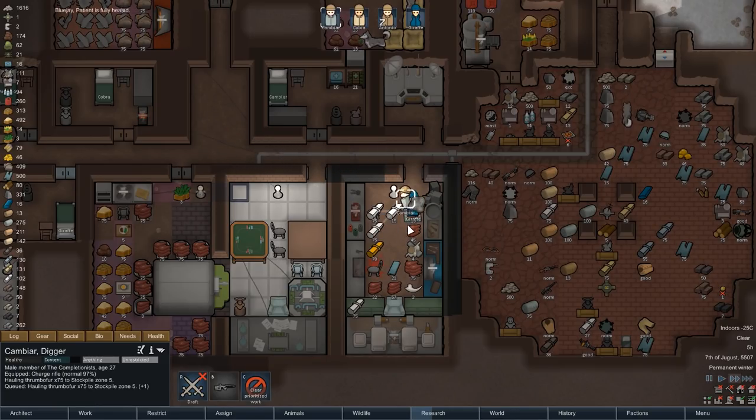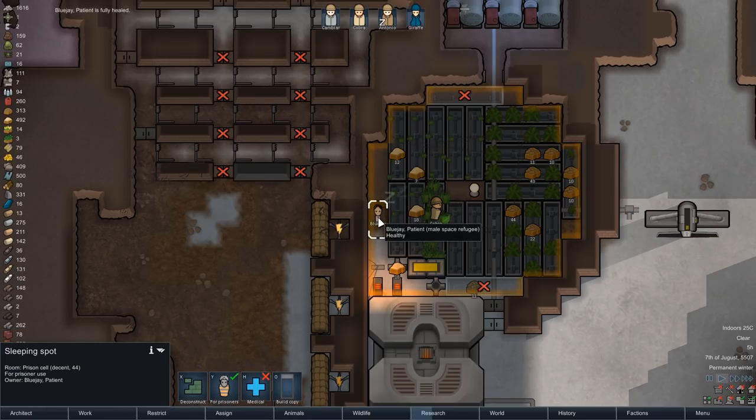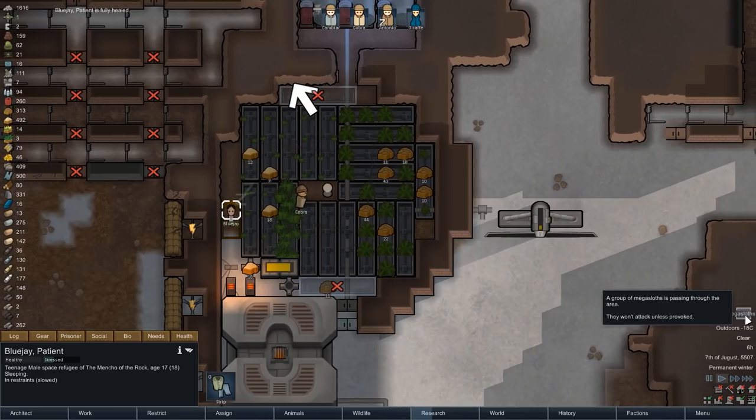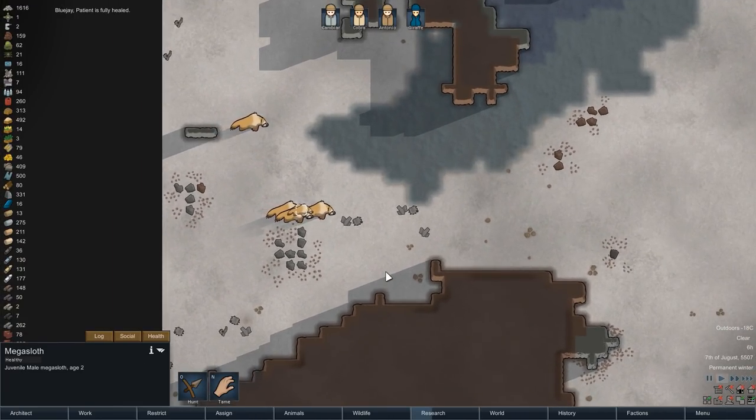More good news: our prisoner has fully healed at this point, so even the sleeping spot inside the hydroponics farm eventually served its purpose. And more good news on the meat front as well — with our next event, Randy sends us a herd of mega sloths.